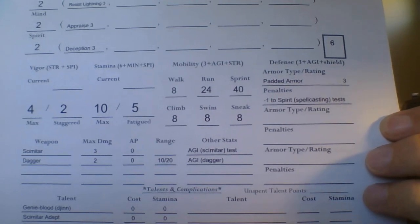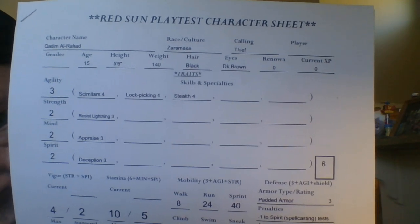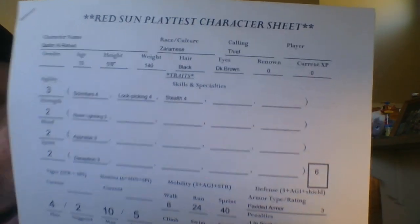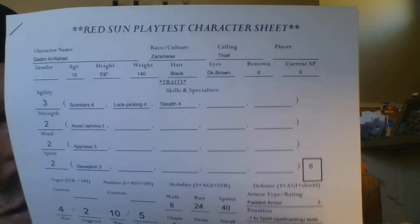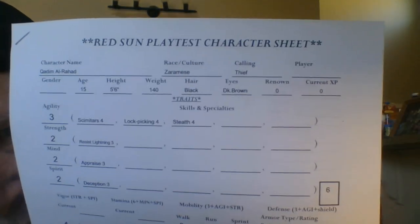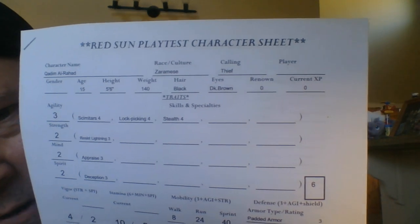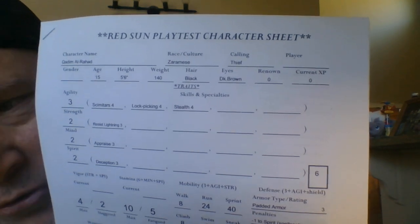So as you can see — because I'm not fancy enough to do the screen-share thing like a lot of YouTube people do, showing the actual character sheet in a sub-screen — we're going to do it on camera. At the top of the character sheet is your main information. So you choose your race or your culture first.